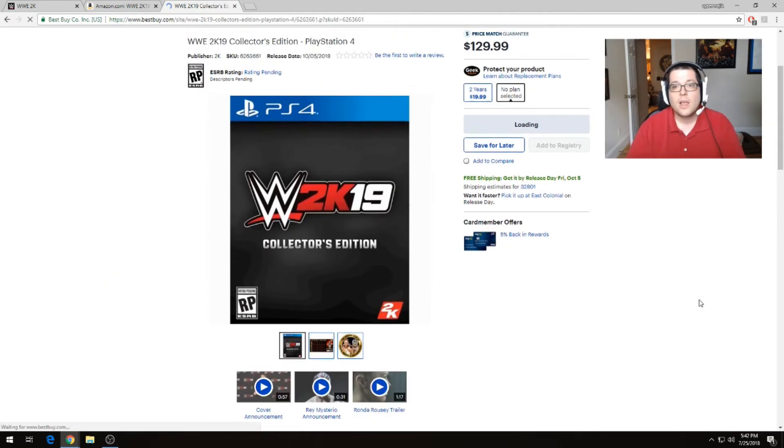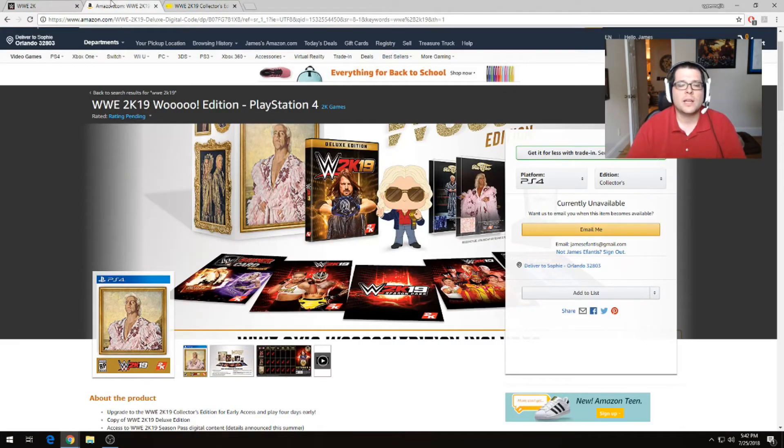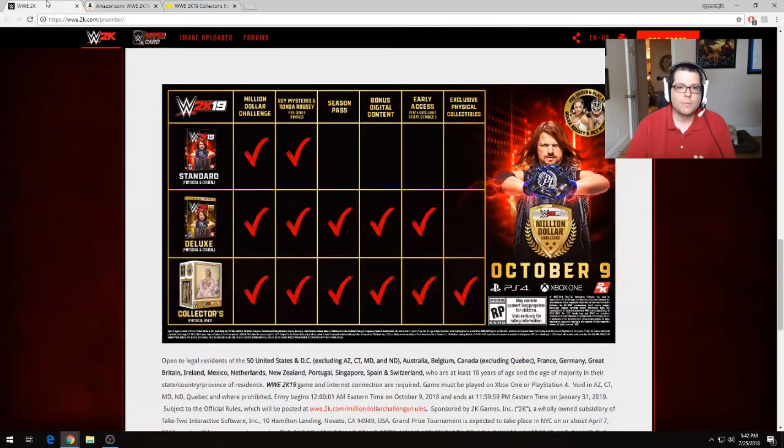At $129 that's actually a lot of stuff considering the deluxe edition alone is $89. They're giving you all this other stuff — all the different playable characters, all the free bonus DLC — and the collectibles at that extra rate. So if you're a fan of WWE, $129 is not too big of a pill to swallow. You're getting the Pop Vinyl, you're getting the ring, you're getting a piece of his clothing.